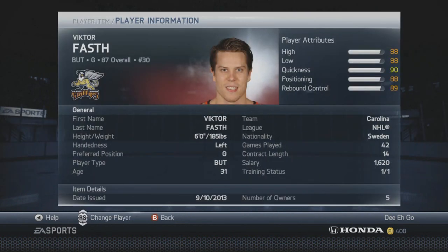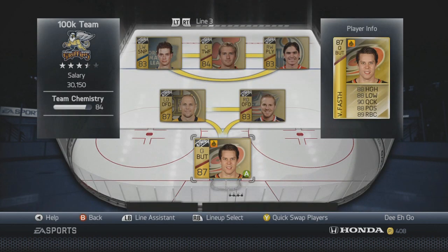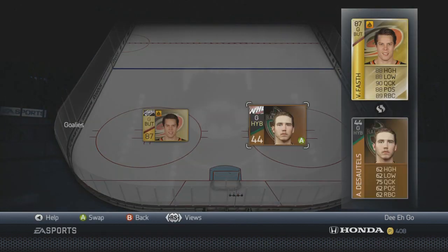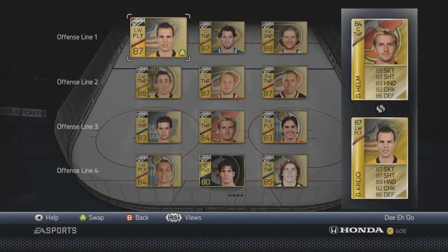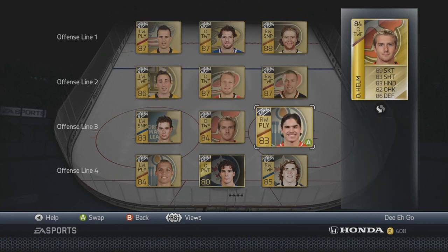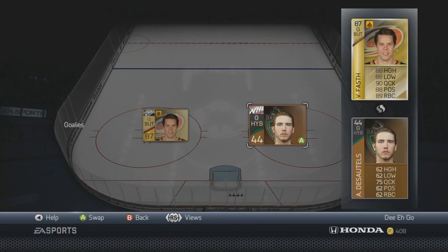In goal we have Victor Fast. He's boosted right now to 87 overall — he's normally an 85. Subtract two from every stat and you get 86, 86, 88, 86, 87, which is still really good. I picked him up for about 5,500 to 6,500 coins. For the backup goalie, just pick up whoever — a bronze one for around 100 coins. Excluding the backup goalie, this team cost me 99,900 coins, just over 100k with position changes.